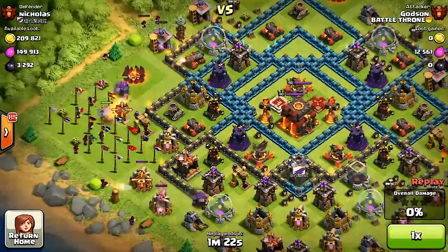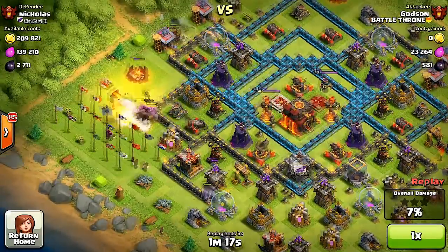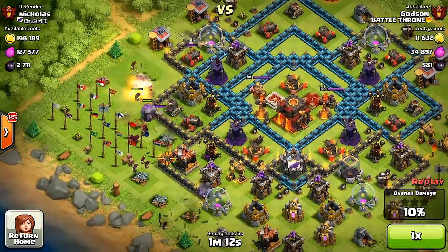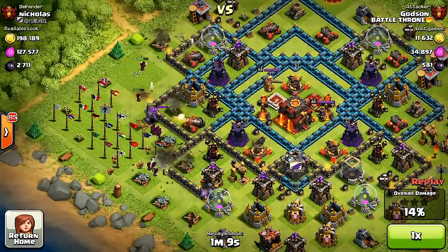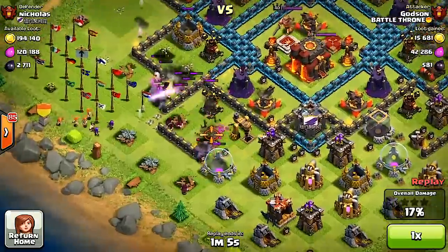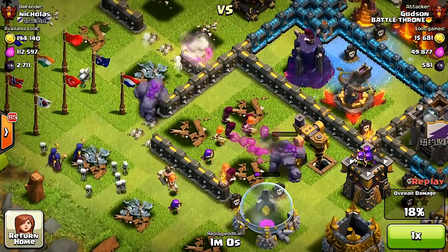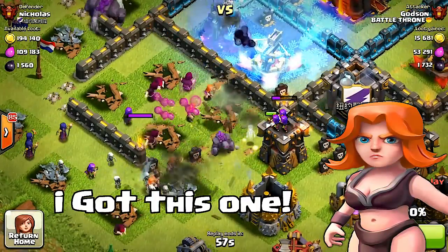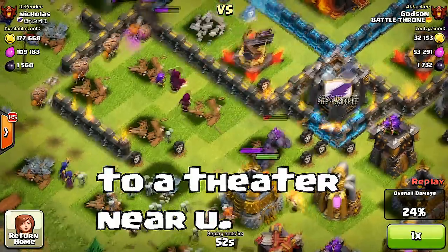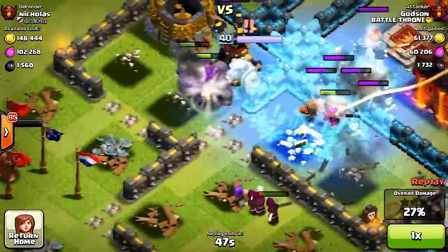I do think the heroes got a buff as far as health goes, but they definitely don't hit as hard as they used to. You can still take advantage of it though. I think they did that just so they can distract and slow you down — they don't really want to make them too powerful. Oh yes, the troops are coming in!